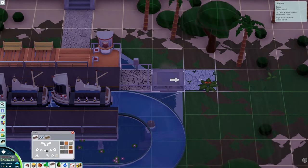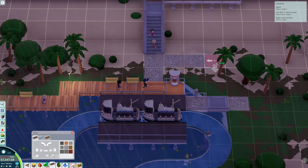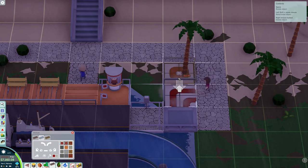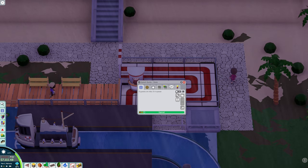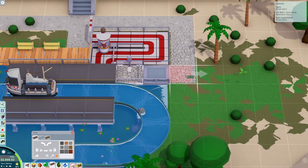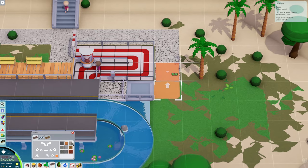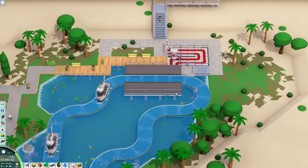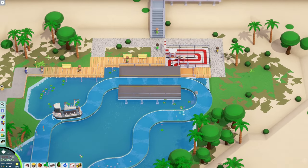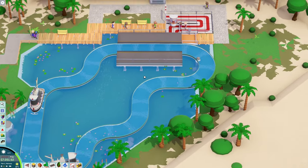Let's open this up and get a walkway this way. I don't have any walkway going around right now. Let's build a queue line. There we go. I'll leave that pathway over the water to keep that look going. So they spray water at each other - that's cool. It's another ride and it didn't cost a lot of money.